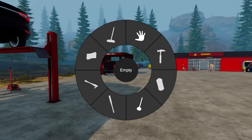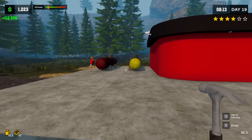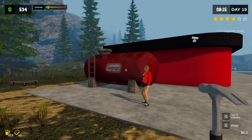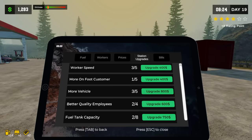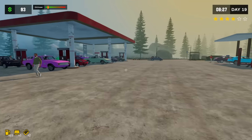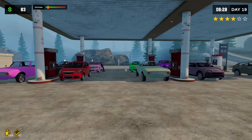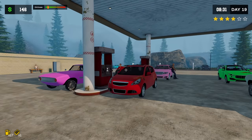Look — the manual wash is going now too, people are arriving and we got level three employees. Let's upgrade this over here. We're moving fast this episode! Hold on — boom — we got a gigantic tank on the side now, that's good! What shall we upgrade next? Better quality employees, more vehicles — and then worker speed, almost up to max. We're getting there. Look at that — we are loaded down now.